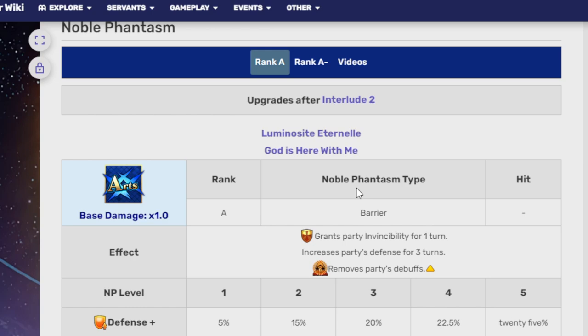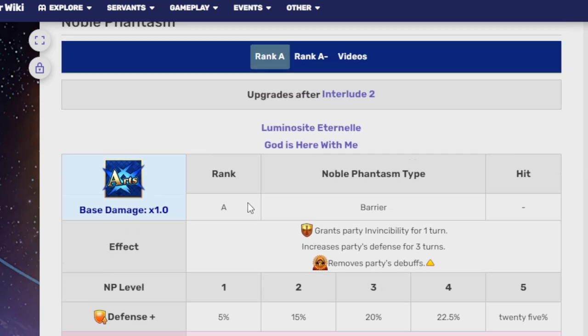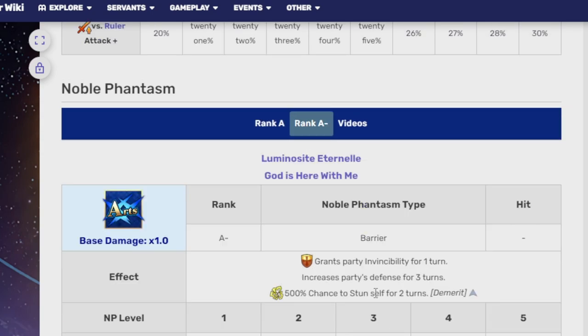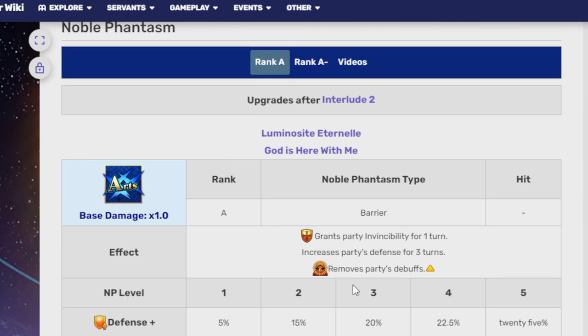Her Noble Phantasm is an Arts party-wide buffing NP. It grants invincibility for one turn and increases party defense for three turns. If you upgrade it via Interlude 2, it also removes party debuffs — but if you don't, she will get stunned for two turns. So really try and push that Interlude 2 out. It is necessary.